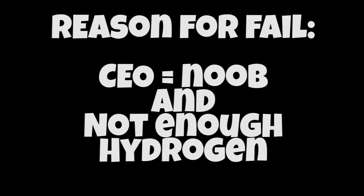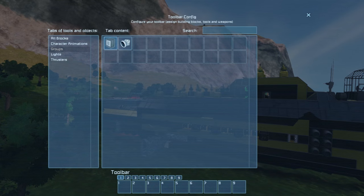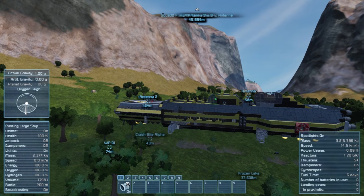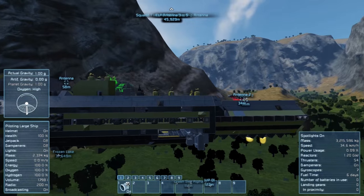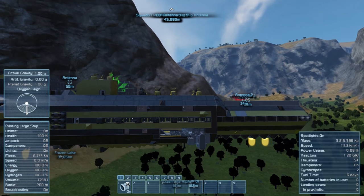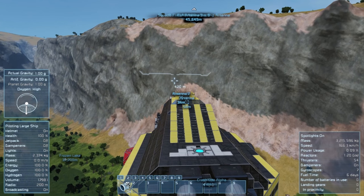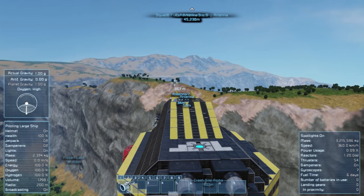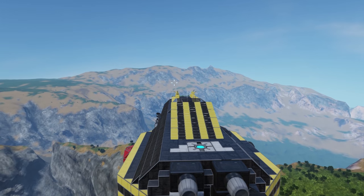Reason it failed: I'm a noob, not enough hydrogen. That was basically attempt number one - I'd taken off too soon, it was still refining. So attempt number two, I did save it. I know it was a bit cheaty, but sue me. Here we go - the dropship has been secured to the top, so I'm turning this top into like a landing pad, like the top of an aircraft carrier. And this is working.